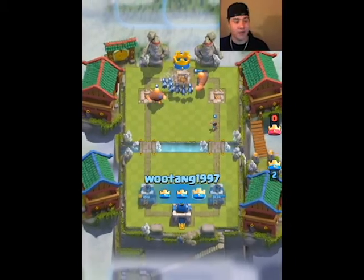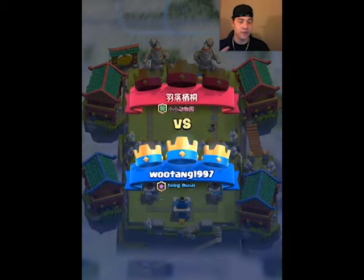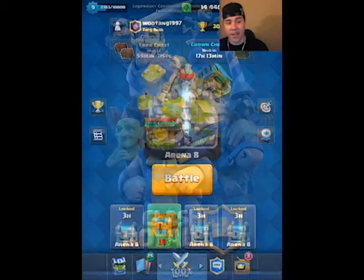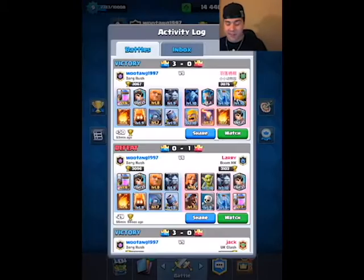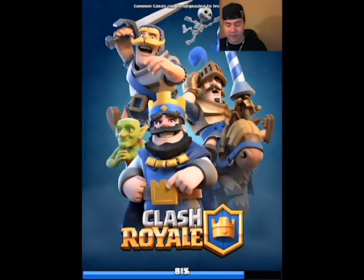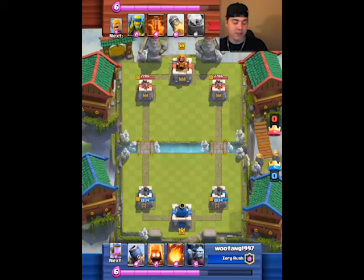That guy quit the game early because he made a lot of bad plays, especially with the inferno — the inferno was the major mistake. He should have waited for my giant instead of throwing it on my mini pekka. But that was still a good game. This next replay is against Jack from UK Clash, using a poison golem deck.